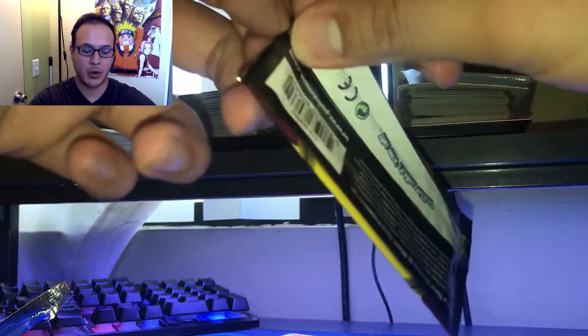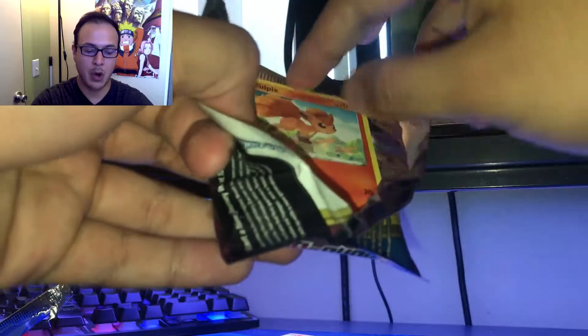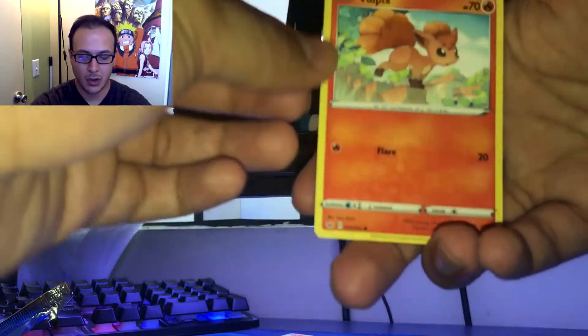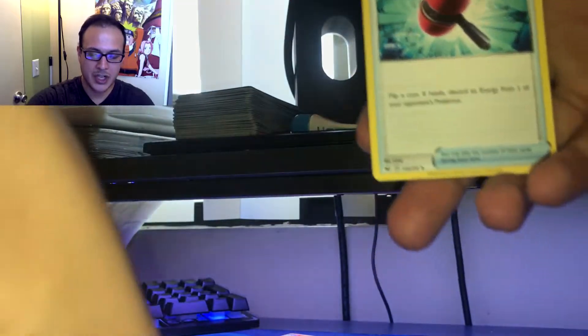I went to GameStop yesterday and got some Pokemon cards and some Funko Pops — I got myself one and my girlfriend one. So I will be unboxing those, really excited. A lot of Funko Pops from Pokemon are actually coming out and they are on pre-order, so go check out GameStop or any other retailer. Vulpix, Mana, and Crushing Hammer.